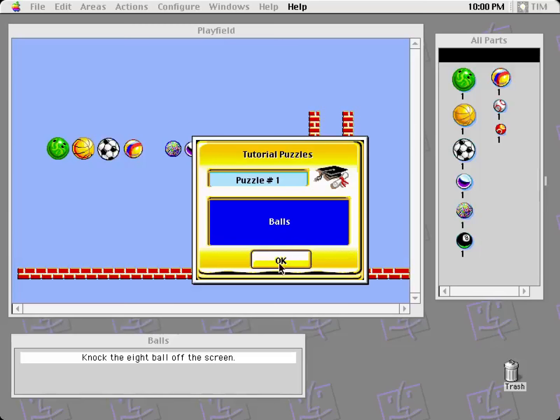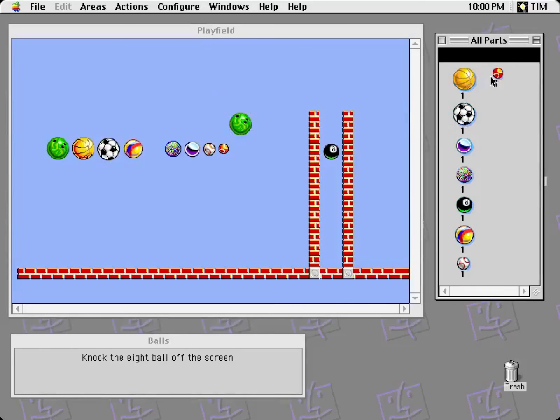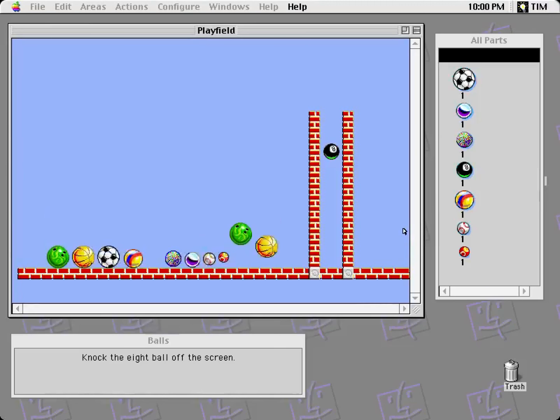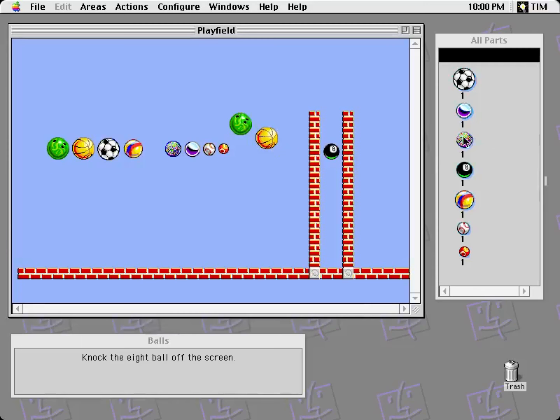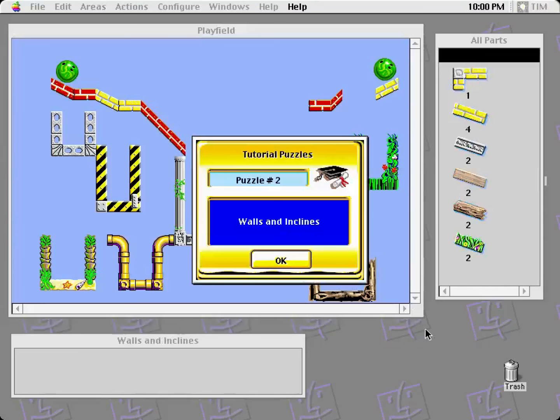So, tutorial puzzles. There are quite a few of these, so this will take just a little bit to get going so you can see exactly what it's about. The whole mechanic is that there's a bunch of pre-placed stuff here — I can't move any of these objects. This is basically a game about building Rube Goldberg machines. I can place objects from this palette over here, and once I've done some of that, I can run the puzzle and see how stuff behaves. This first one is teaching about balls. My goal is to knock the 8-ball off the screen. This weird super ball thing here bounces strangely, so all I have to do is put one there — and the 8-ball's off the screen. Puzzle solved.